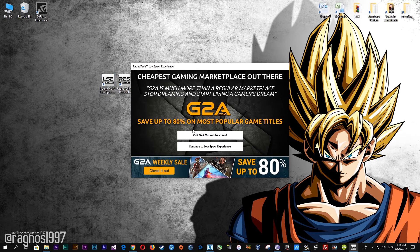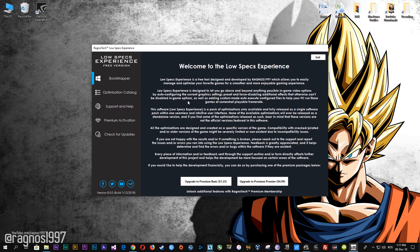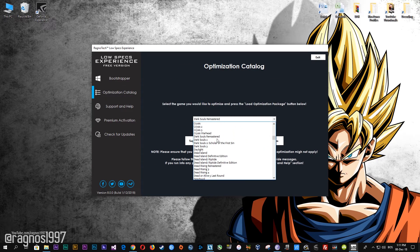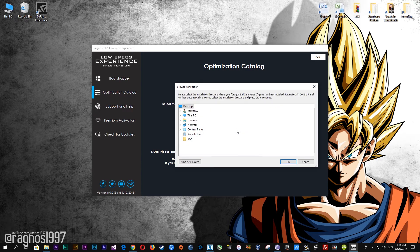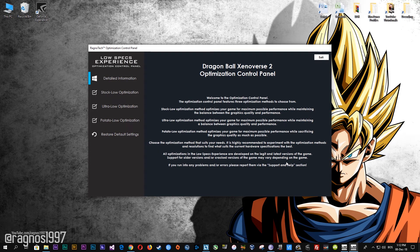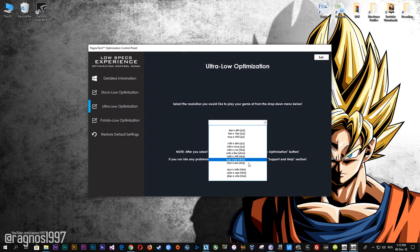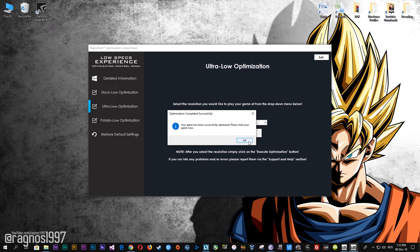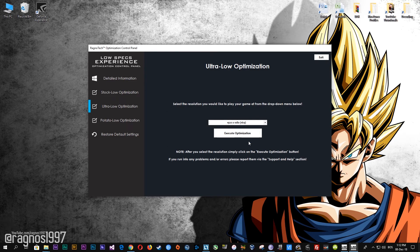Now start it and then go to the optimization catalog section. Once you find yourself on this page, simply select Dragon Ball Xenoverse 2 from the drop-down menu and then press load the optimization package. Now select the destination folder where your game has been installed, then press OK and this window will pop up. When the optimization control panel loads, simply select the method of optimization and resolution you would like to run your game on. After you did that, simply press the execute optimization button and then start your game.